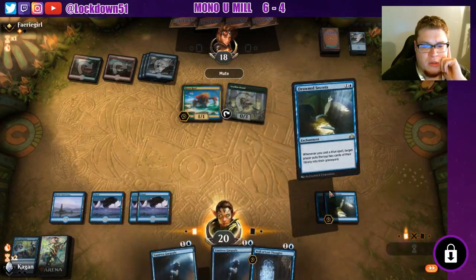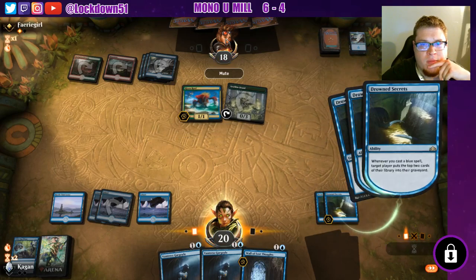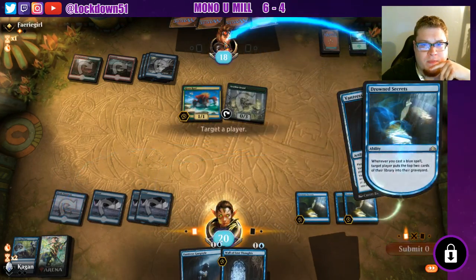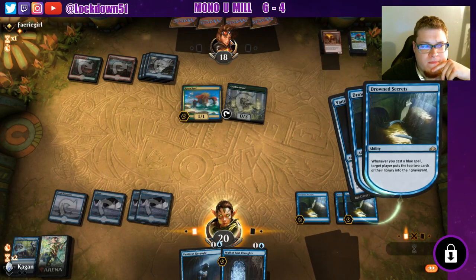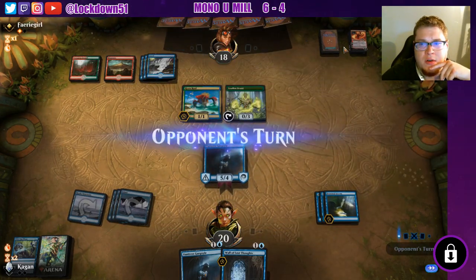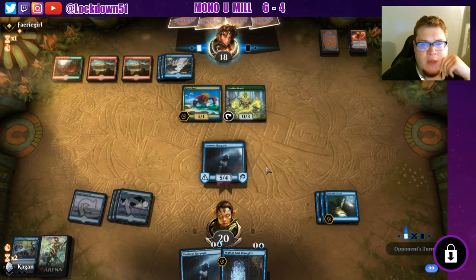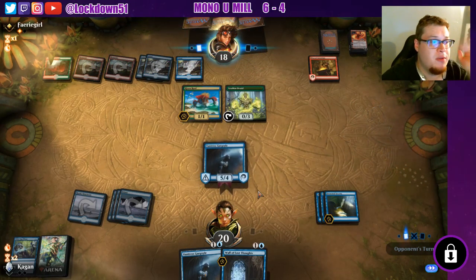Oh beautiful, this is gonna be so sick! I hope you're ready for this — we're coming, here we come. Six cards, six cards — three Drown Secrets — 23 cards left in the library. Even if they counter something we're still milling for six, which is insane.